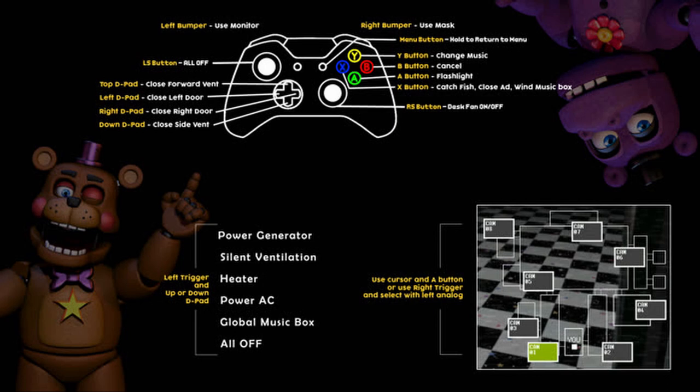The Y button changes music, B is cancel, A is flashlight, X is catch fish, close ad, and wind the music box. Pushing down on the right stick turns on and off the desk fan. Left trigger and up or down on the D-pad again gives you power gen, silent ventilation, heater, power AC, glow music box, and all off. The monitor controls are the exact same as the PS4.